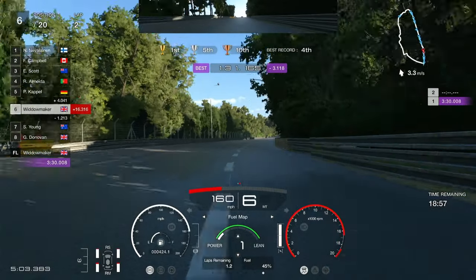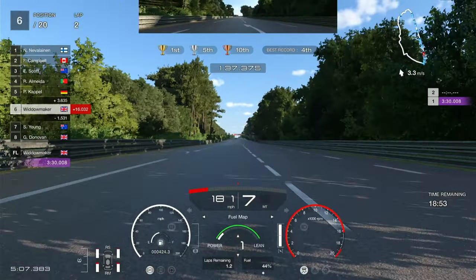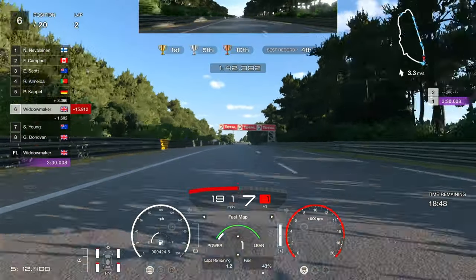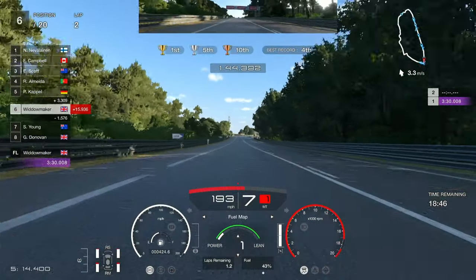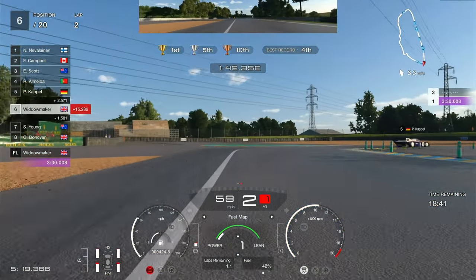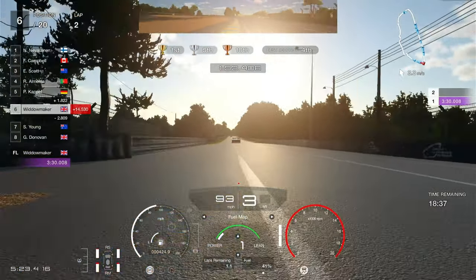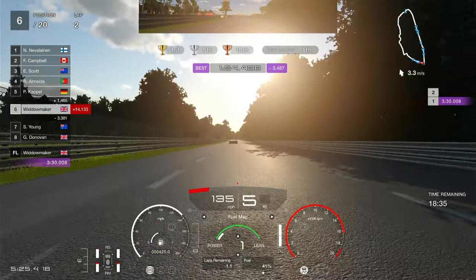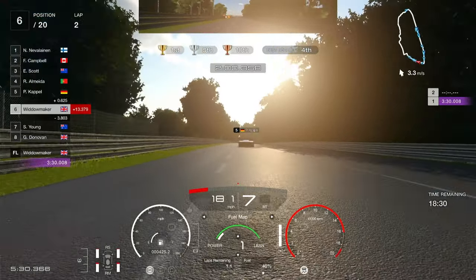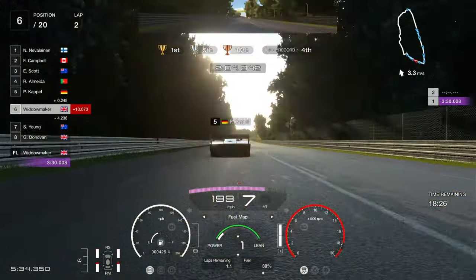Quite a leisurely acceleration away from there - not full beans. We're coming down with 44 fuel. We know in lap three we're going to back off and go to power six, lean six, so let's not worry about the fuel - it's good, tires look good. Down to second for this bend. We're going to chase this fella down - looks like a Nissan. Now 13 seconds behind the leader, so we've made a bit of progress.